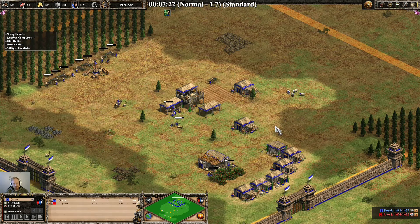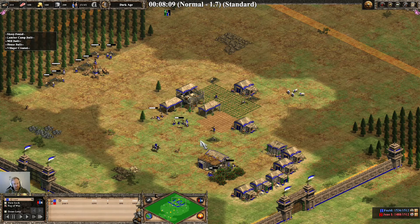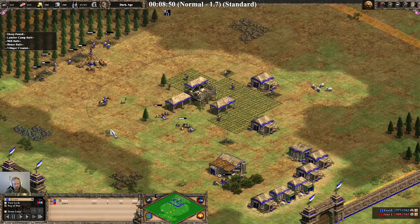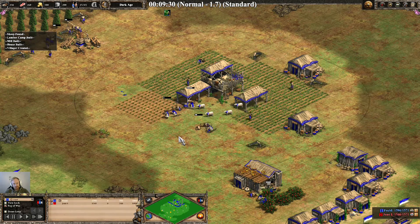Now we're going to build 8 farms. I'm using 6 new villagers from the TC to build the first 6. That's all the deer pushed, so that's it now for those.